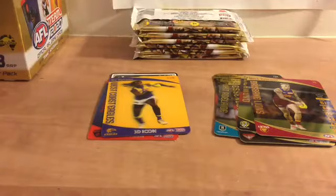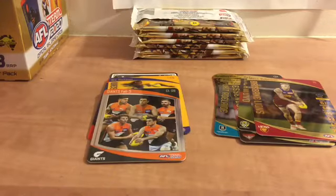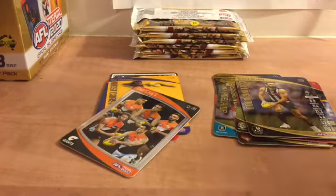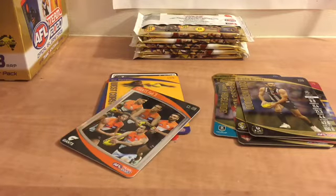Seven packs to go — hopefully I don't get ten doubles, I really don't want that. This one is a wild card double — got a black line. Oh, I need that GWS Fab Five because I'm trying to collect the whole set. Got Luke Shilly and Brodie Grundy golds — that's a common set card. I'm also pretty close to the common set; I think I need maybe eight or nine more.